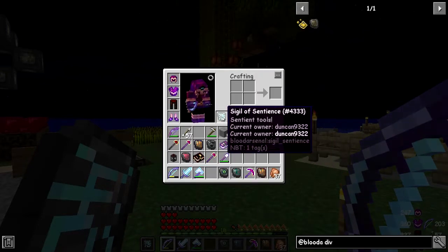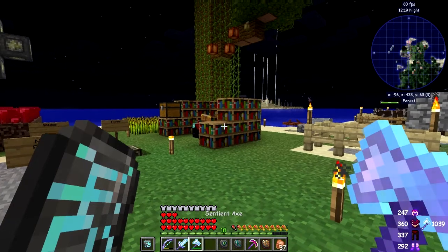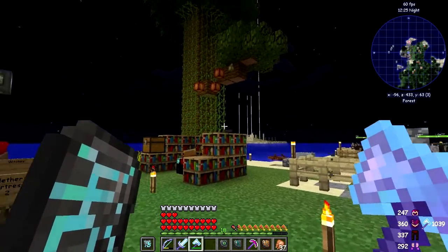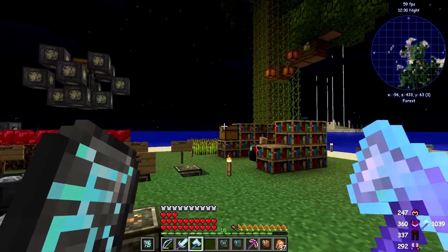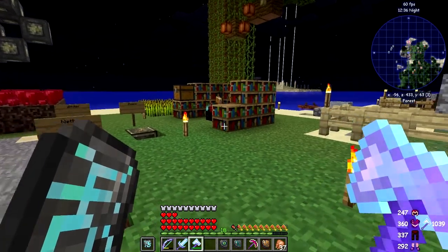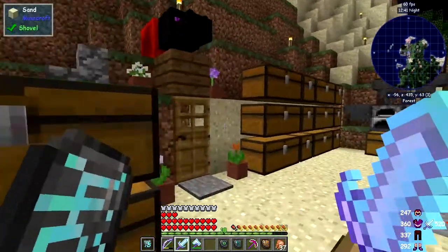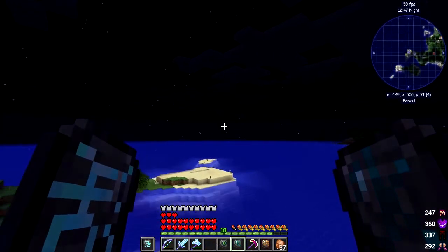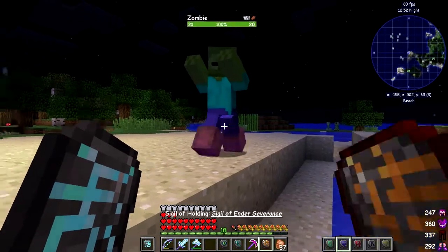You put it in your off hand and then you do something like - let's have a look - an axe, and you're supposed to throw it. I don't know how you throw it, I really can't figure out a key for doing this. If anybody knows please let me know, because I'd like to solve this one. What it does is throw items, I just don't know how. Let's go find some mobs.